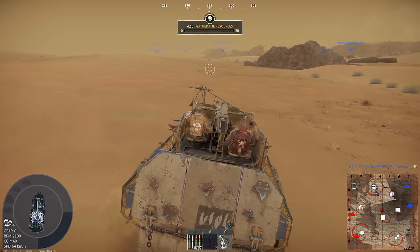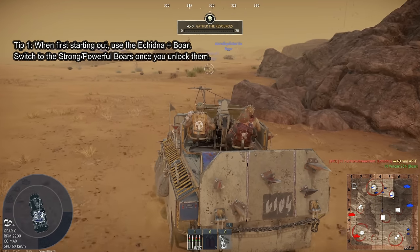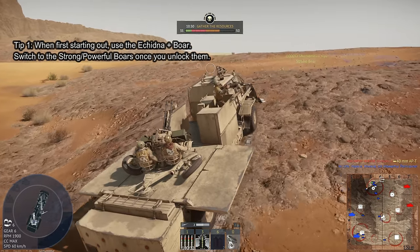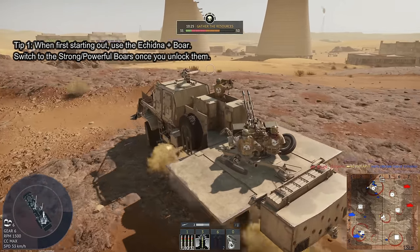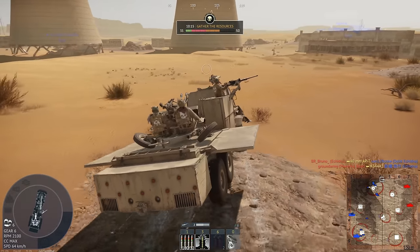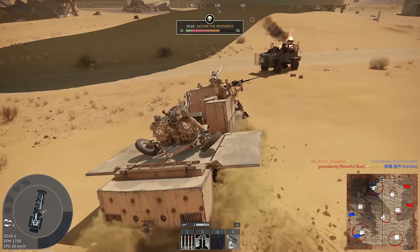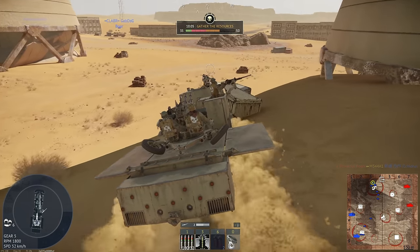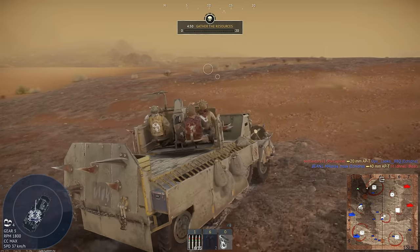For tip number one, when first starting use the Echidna but immediately switch to the Strong or Powerful Bore as the first vehicle you use in a match once you have those unlocked. Those versions of the Bore have a top-mounted RPG that largely one-shot kills enemies, so it can act both as an interceptor and loot gatherer with 50 cargo capacity. That top-mounted RPG has a full 360 degrees of turret traverse, which is far better than the stock Bore.